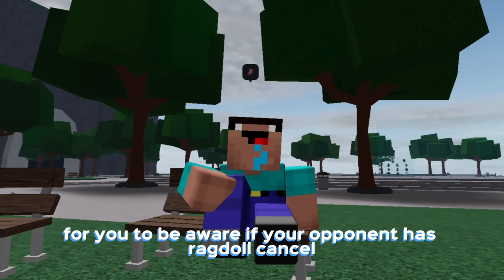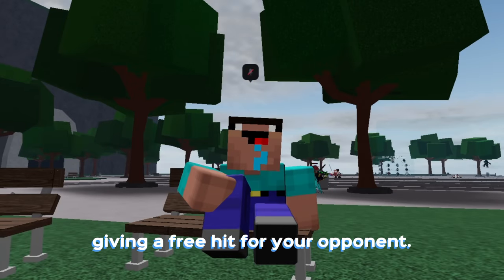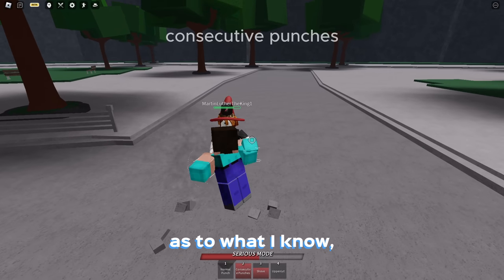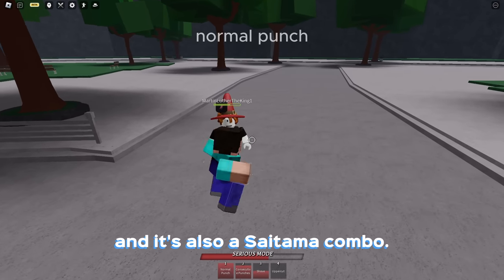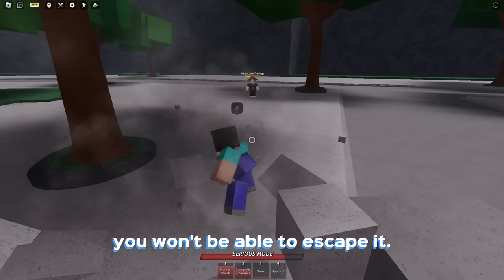This is also a sign for you to be aware if your opponent has Ragdoll cancel, and avoid accidentally using up your moves or even worse, giving a free hit to your opponent. Also, this combo I'm showing you right now is, as far as I know, the best true unescapable combo, and it's also a Saitama combo. Even if you have Ragdoll cancel, you won't be able to escape it.